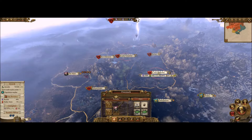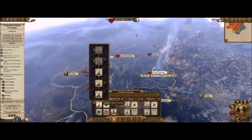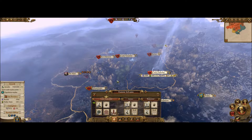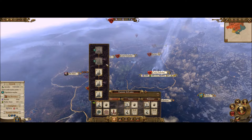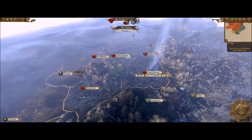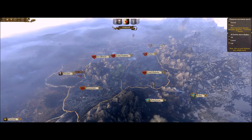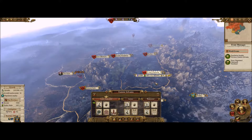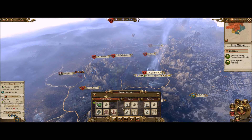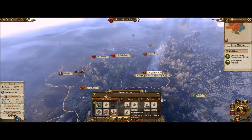We need one more turn to get enough population surplus to get our next level, and we should have plenty of money for that. Let's hit the next turn. Alright, let's get that started — that will allow us to begin either the ghost fence or the forbidden library. I'm thinking maybe the forbidden library first because I want to get our heroes a little better off.